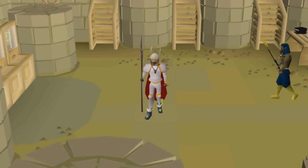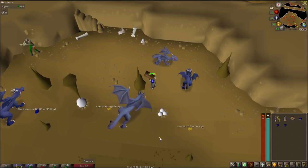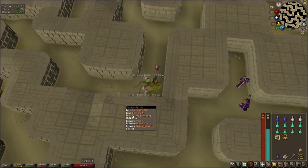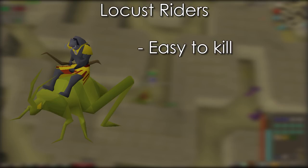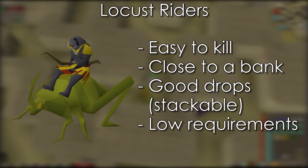This guide is for those of you who aren't high enough to do bosses like Barrows but still want to get in on the money making, and you don't want to be stuck doing stuff like picking up a million blue dragon scales, white berries, or telegrabbing wines of Zamorak. We're going to be killing locust riders. You may think they're just some annoying enemy from the maze in the Contact quest, but they're actually very easy to kill, very close to a bank, and have great drops, most of which are stackable. It's a fantastic money making method for low level players as the drops are extremely consistent and it's a lot better cash than most things you can do at that level while staying pretty AFK.